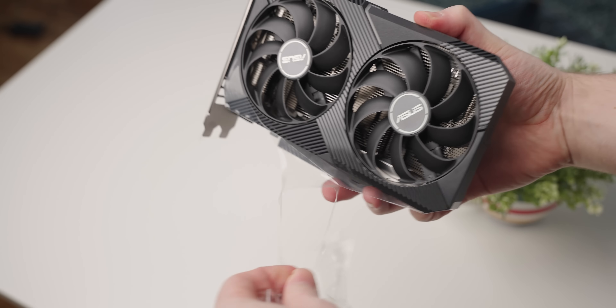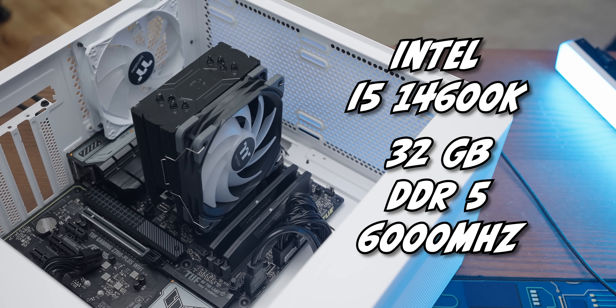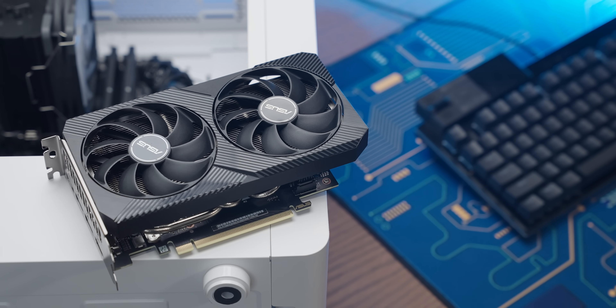So with that, let's drop it in a system, see how this graphics card holds up, and then pit it against its many alternatives. The system I'm going to test all of our graphics cards in today is the Geek Squad system with an Intel i5-4600K and 32 gigs of RAM. It's not the biggest system, but it's something you'd realistically use graphics cards like these in.